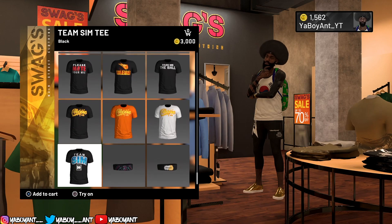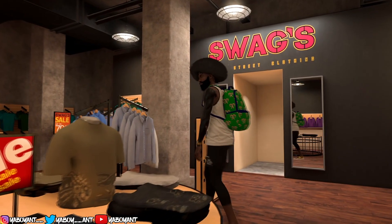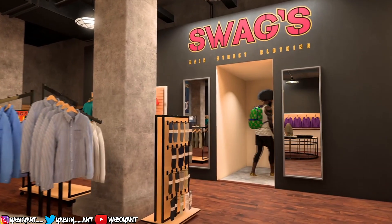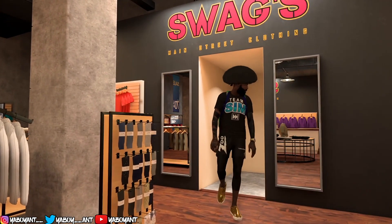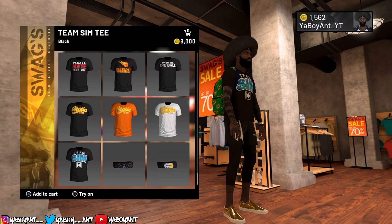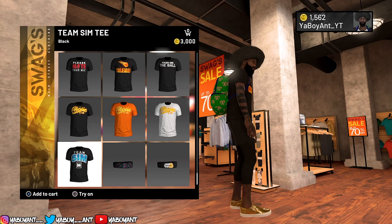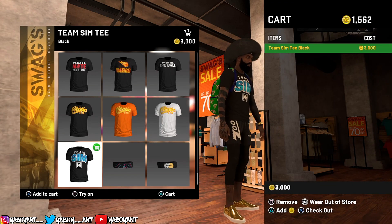This is a video showing you guys how to get free clothes and shoes in NBA 2K20 after all of the patches. All you want to do is go into the clothing store and pick the clothing you'd like to have. It took me a while to find a shirt I wanted, but I saw somebody at the park with it. As you can see, I don't have enough VC — the shirt costs around 3,000 VC and I had about a thousand at the time. So I'm going to show you guys how to get it for free.